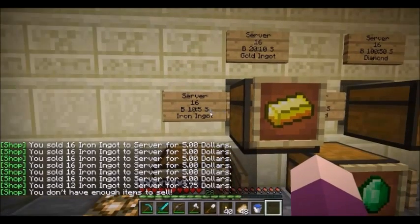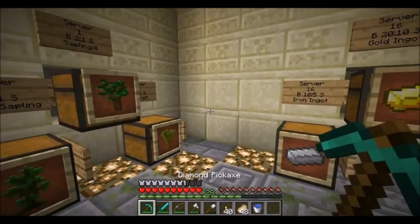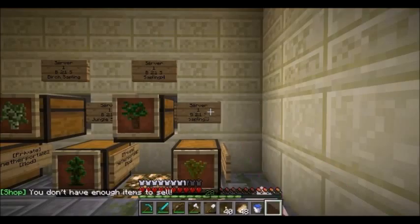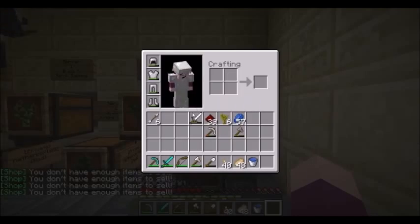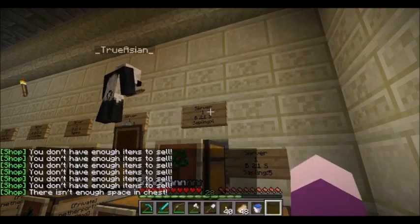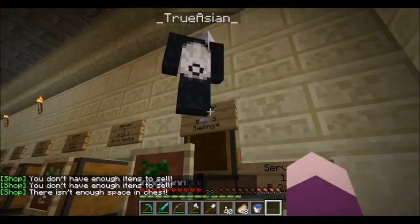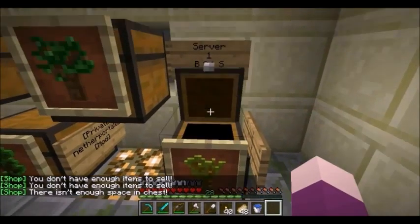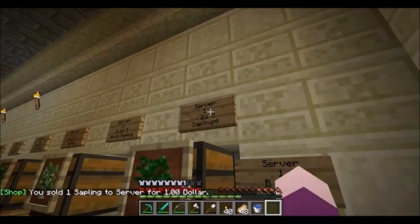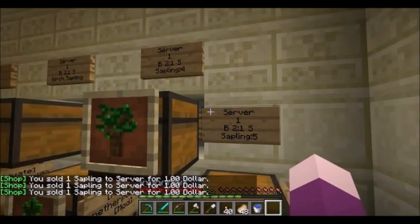For things like seeds or whatever that you can only sell one of at a time, you can't really sell a fraction of one. But anyway, that's kind of how it works on the server with this chest shop plugin. So if you're playing or want to make a server with this, just remember that you can carry over and get fractions, which is pretty cool.